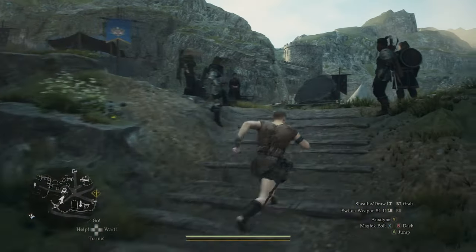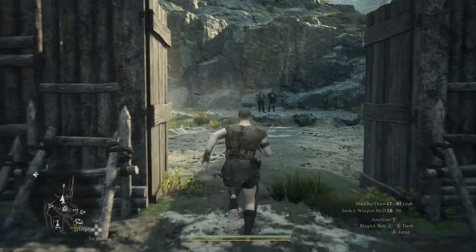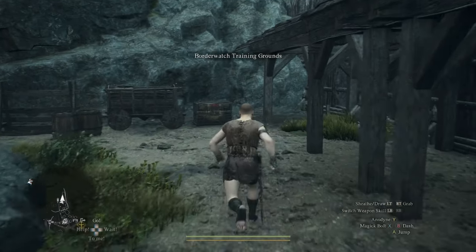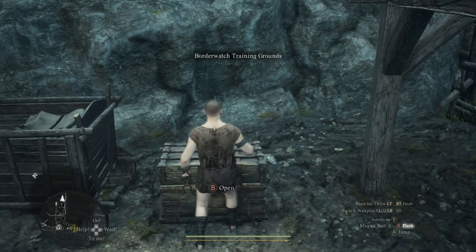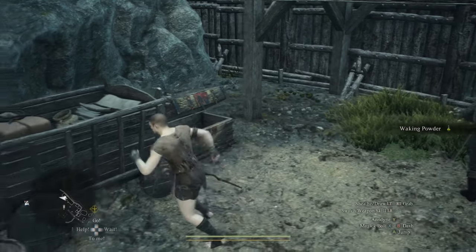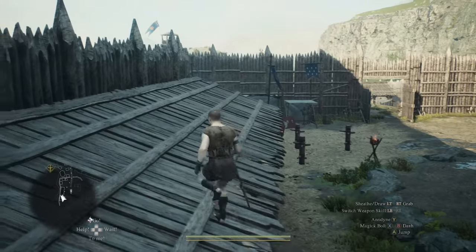The first one will be located right over here at the archery range. You can find a chest right back here as you can see. Let's go ahead and open up this one — voila, there is something in here. We got that.